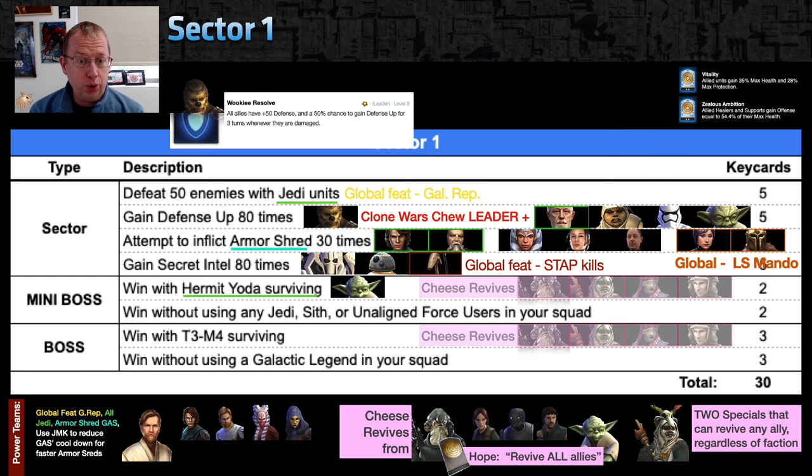The easier armor shred route is with light side Mandalorians — Sabine's cooldown on her armor shred is two turns. Put in Wat Tech, Thrawn, or Jen to pass turn meter back and forth. With Deployable Cooling Systems and Grandmaster Yoda, she can do it every single turn. For the secret intel feat — gain intel 80 times — pair BB-8 with General Grievous and Staff to double down on secret intel and Staff kills simultaneously.